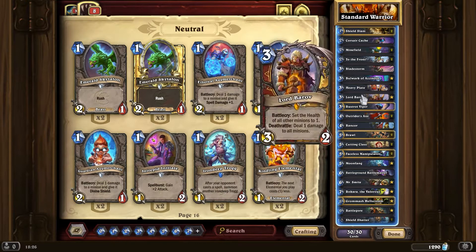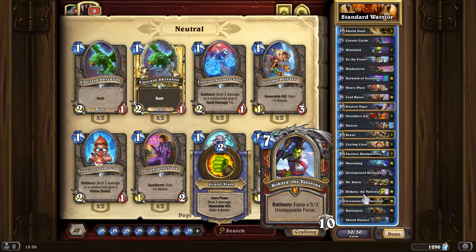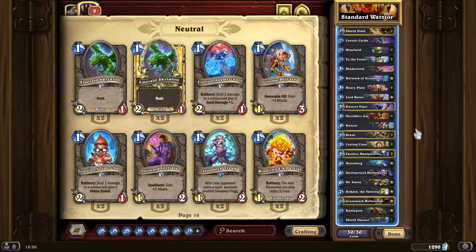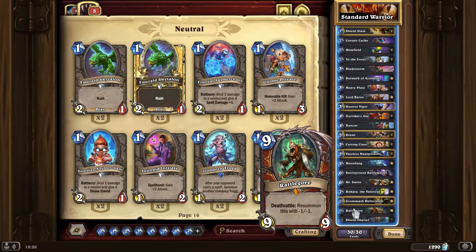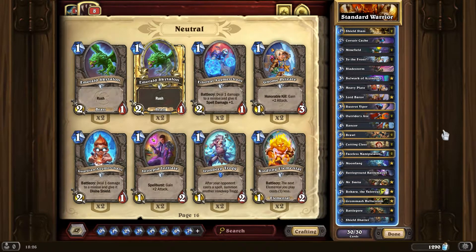Brawl is obviously useful. This is obviously zero cost with the weapon from Rakara. There are just lots of fun interactions you can have with this deck — it's mainly control. You can Shield Slam into Grommash, which is always a good thing to do. So I think we'll just leave it there — thanks for watching.